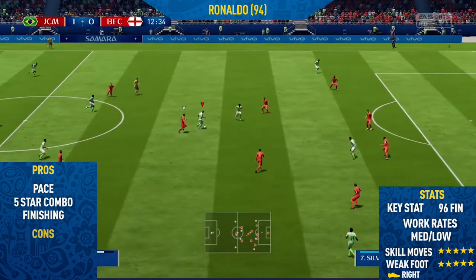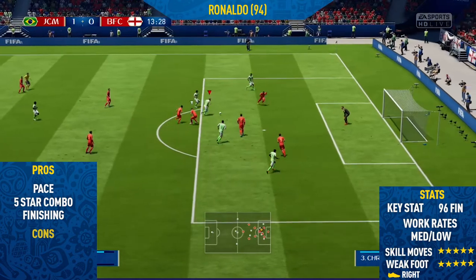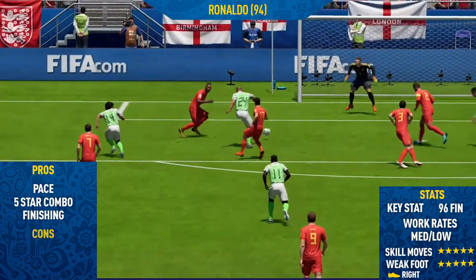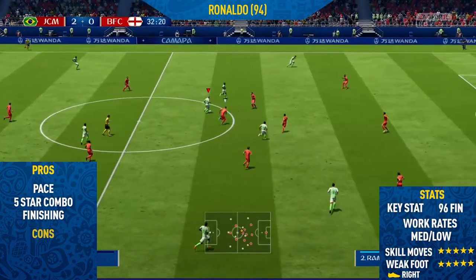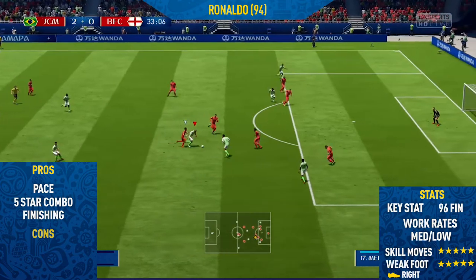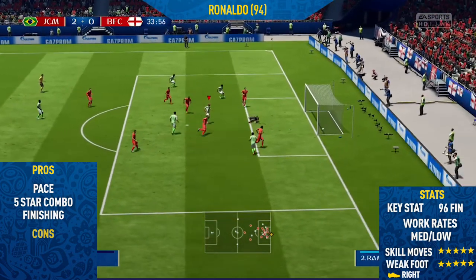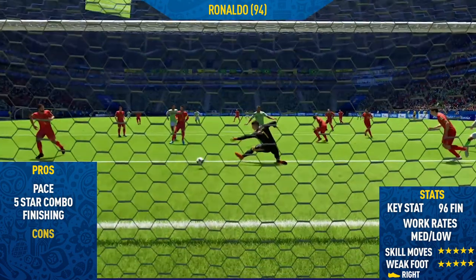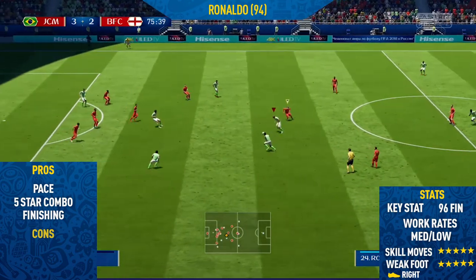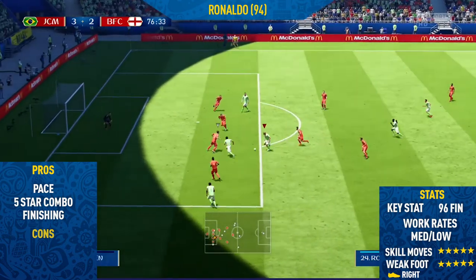Moving into the key stats: he has 96 finishing which is just unreal. He has medium-low work rates which in my opinion wasn't a problem at all — some pros may not like that on a striker, but for me it didn't affect my game. He also has five-star skill moves and a five-star weak foot; he's right-footed but both feet are equally strong. Overall this card is very fun and enjoyable. Would I say it's better than Pele? I'm not sure yet — I've only tried Pele for five matches, so maybe a comparison video is in order.